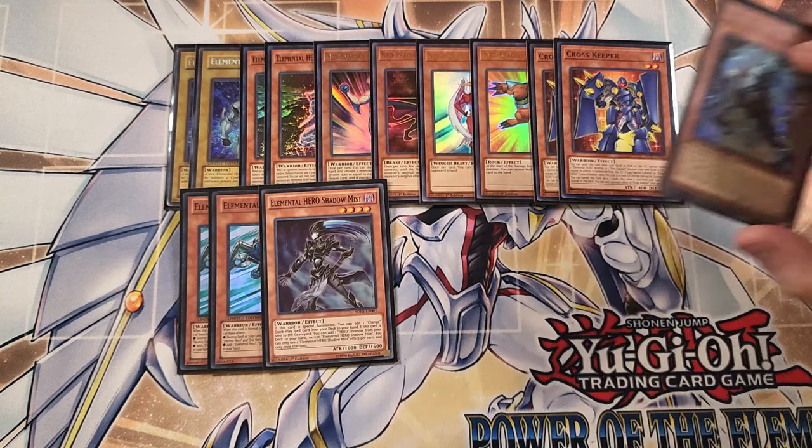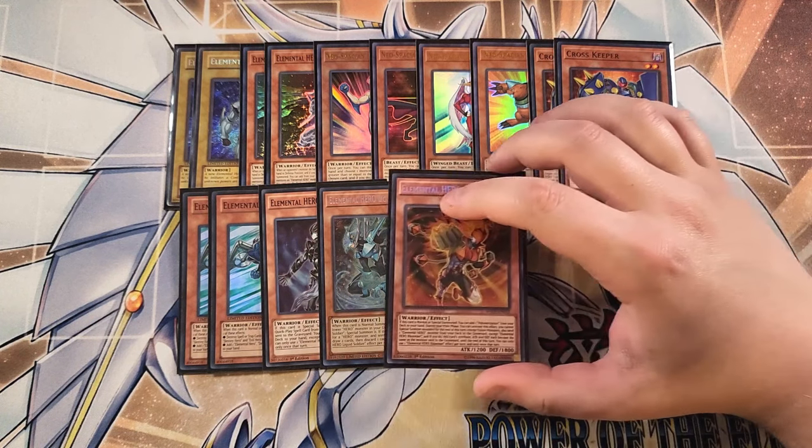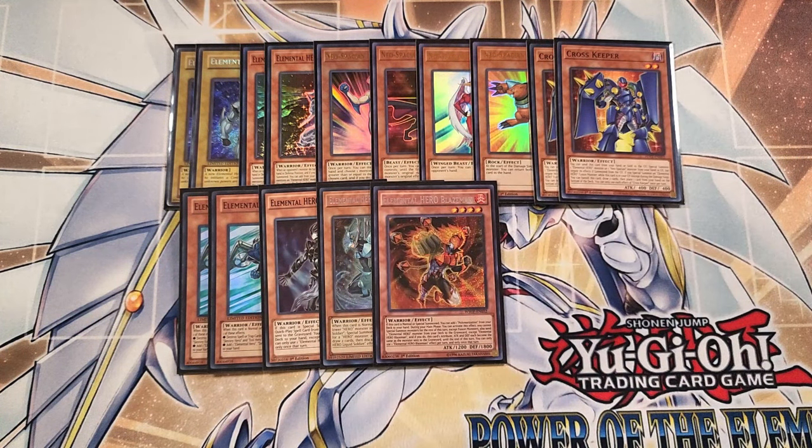We can play a single copy of Liquid Soldier. Liquid Soldier is really good as a one-of — if it's used as fusion material for a hero monster and it's sent to the grave or banished, you get to draw two and then discard a card, which is an amazing ability. We can also play a single copy of Blazeman. Blazeman searches Polymerization, which is why it's a one-of in the build. If it's normal or special summoned, you can add a Polymerization from your deck to your hand. Also during your main phase, you can special summon no monsters for the rest of the turn except fusion monsters, then send an Elemental Hero monster from your deck to the graveyard, and this card's attribute, attack, and defense become the same as that monster until the end phase.